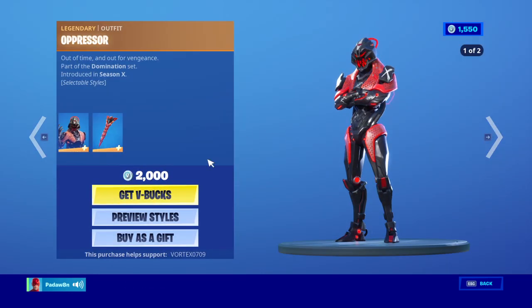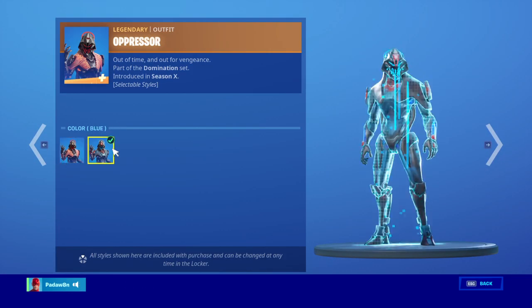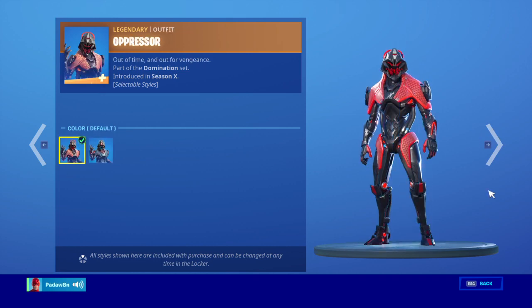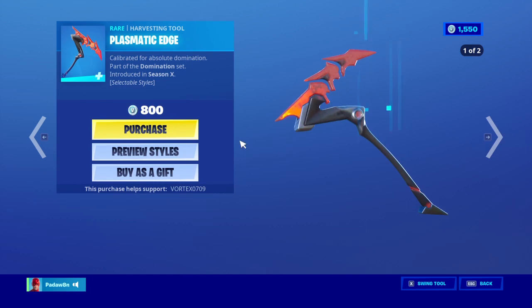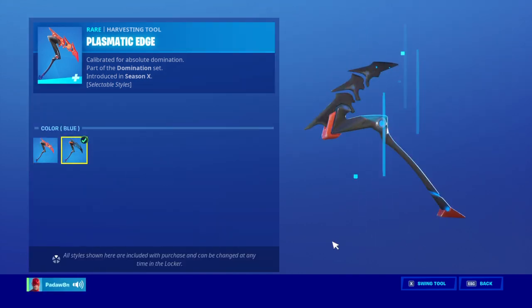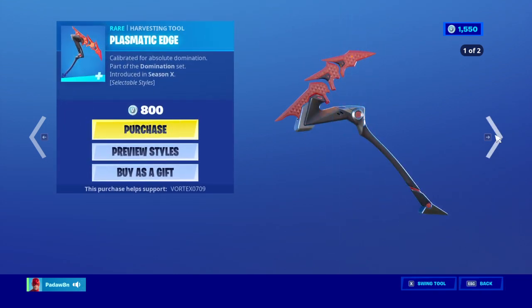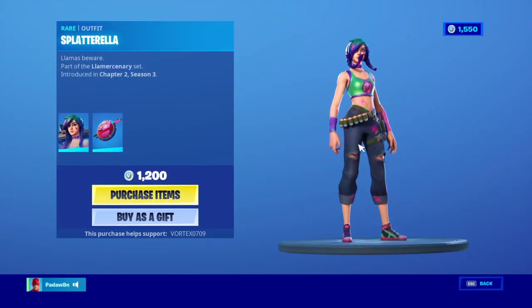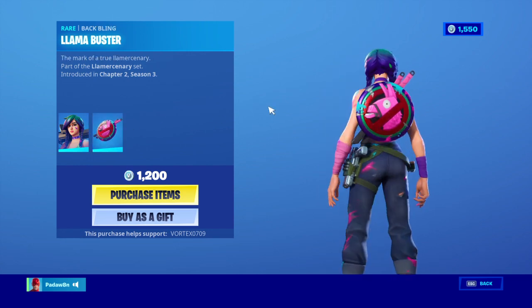Oppressor — it's got the default and the blue style, and the back bling has the blue as well. Plasmatic Edge — red and blue.